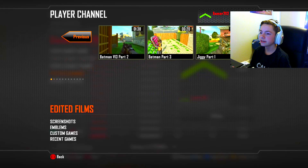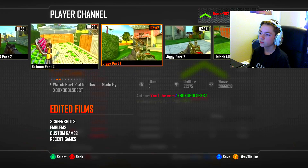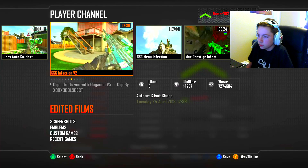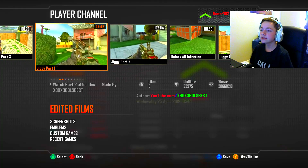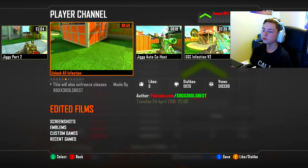For this example I'll do the GSC Infection V2, which should infect you with the Elegance V5 menu. Click on whatever mod menu you want. Now, if it's a multiple-part clip, you want to watch them in order. For example, if you want to do Jiggy, they have two parts — you watch the first one, then the second one. After that you can continue with the rest of the tutorial and you should have it.